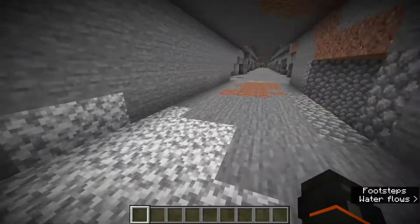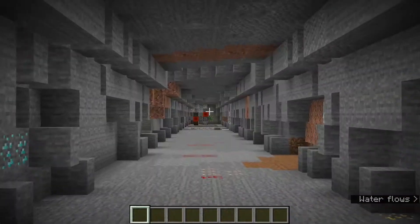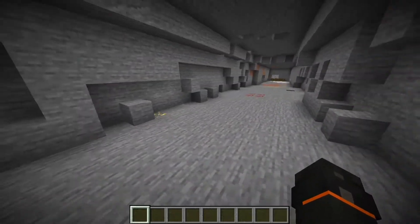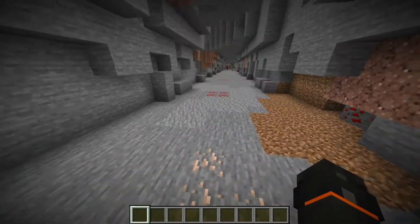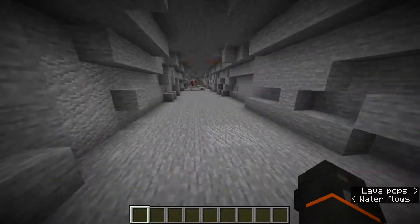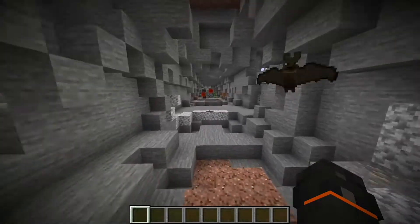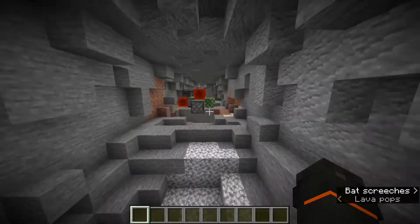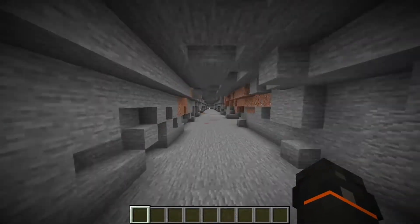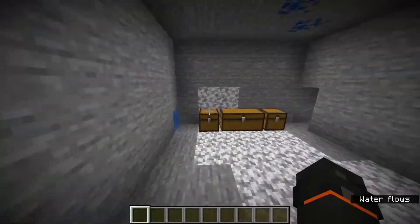Originally I built the machine here and as you can see it has advanced quite a bit, exposing a whole ton of resources which I could mine with Fortune 3. This whole tunnel was made in about 20 to 25 minutes — maximum half an hour. It's quite an efficient way of mining. Now let me show you everything that the machine dug up by itself.